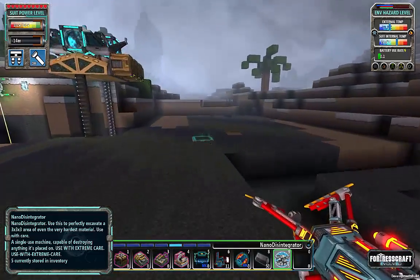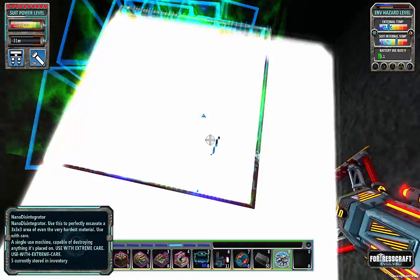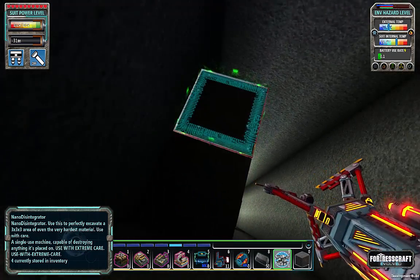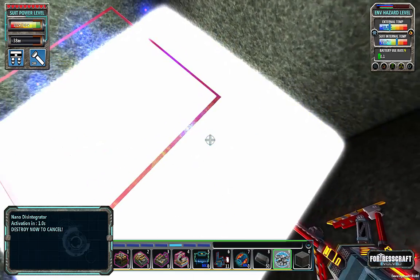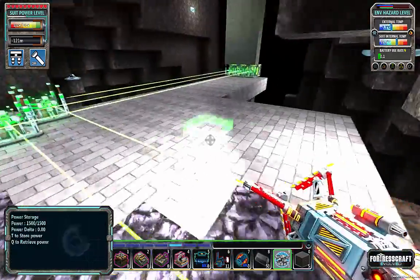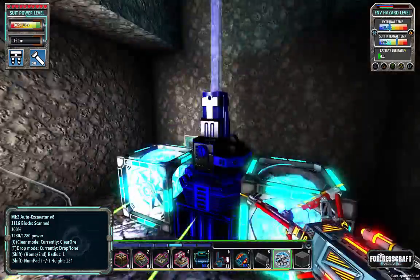We can clean up that little bit of resin that's poking through — that's why I put those blocks where I did. The nano disintegrator does a three by three area and basically burns it away leaving rubble behind. It's a one-use item. I'm going to put one here and let it fall. Now I want to clear out the ore that's in there — hit Q and the plus/minus on the numpad and it should clear out any ore and finish up quickly.